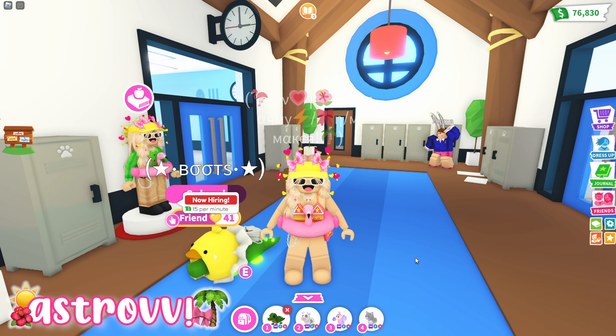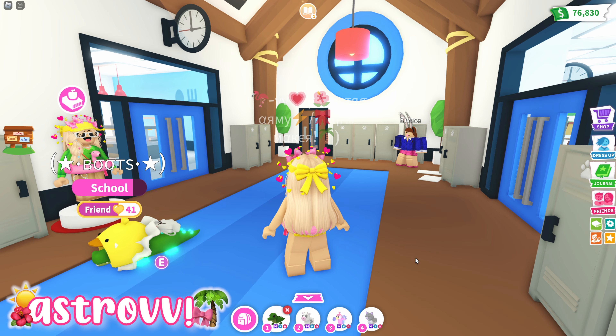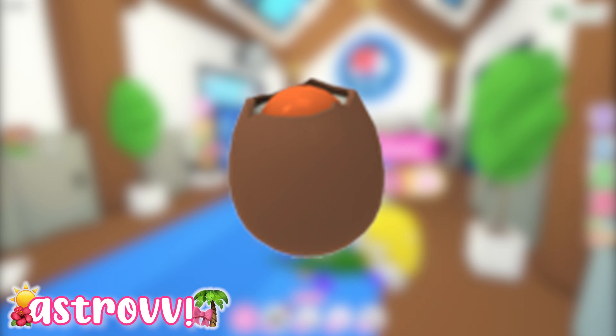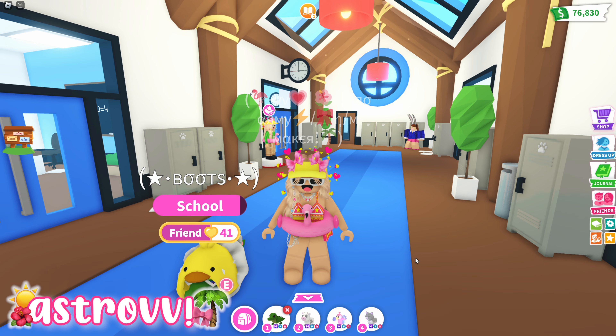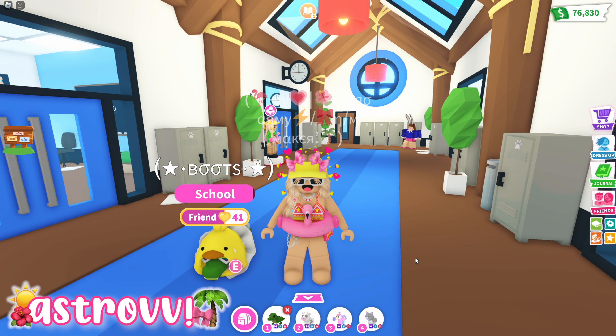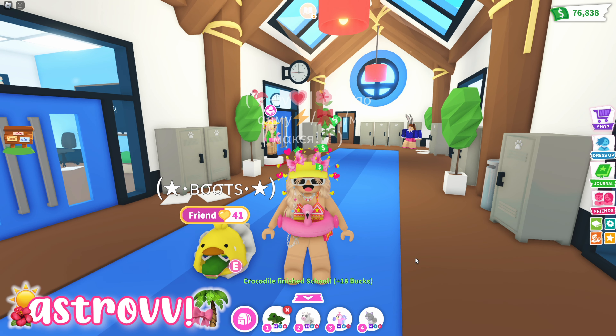Whichever pet you hatch out of these gumball machine eggs will eventually leave the game, further increasing their value. The other type of egg to buy is the cracked egg because it's really cheap — only 350 Adopt Me cash — and you can get loads of different pets worth your money. Getting a ton of bucks can in turn give your inventory lots of pets, which leads to neons and megas.